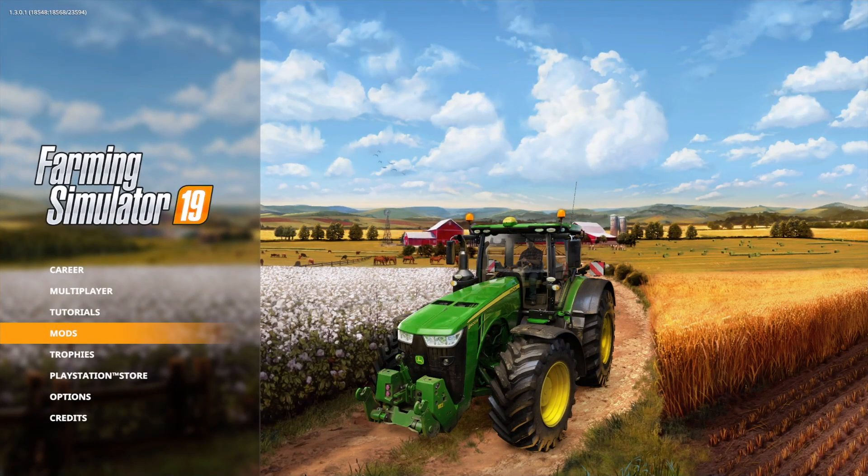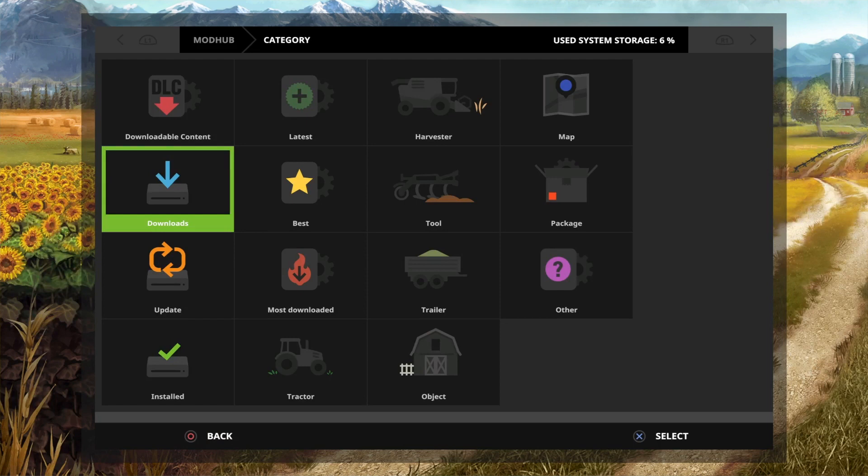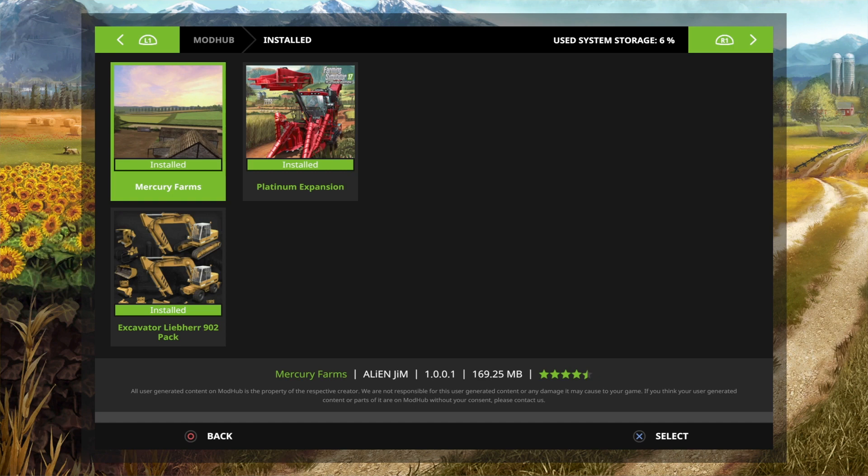Hello and welcome. Today we're looking at Farming Simulator mods. On FS17 you just scroll onto mods and that takes you to the mod hub, and then you scroll down to see what we've got installed at the moment.